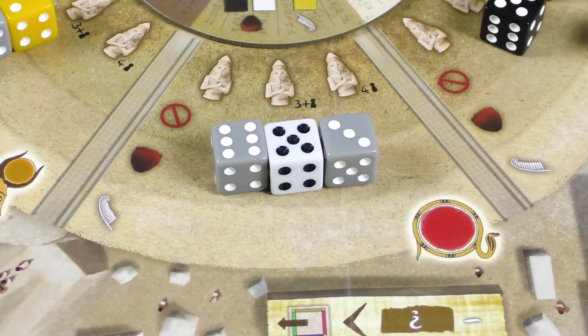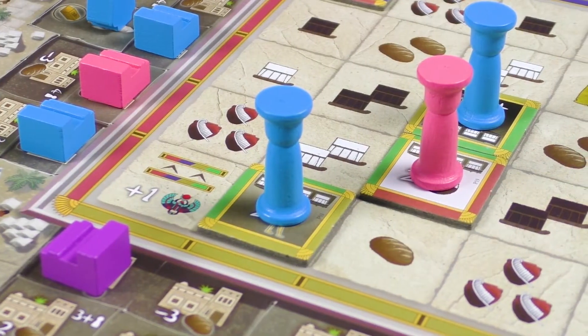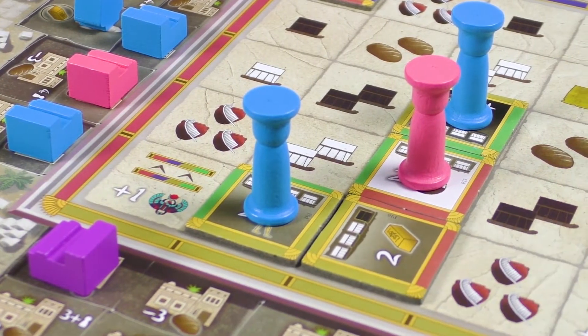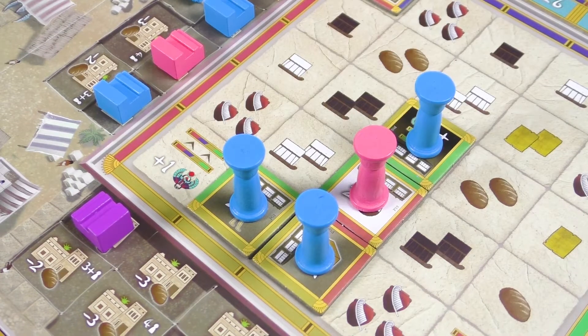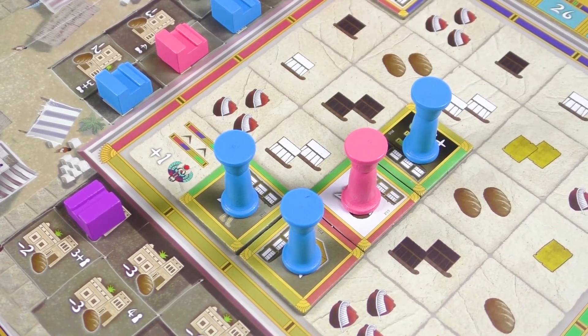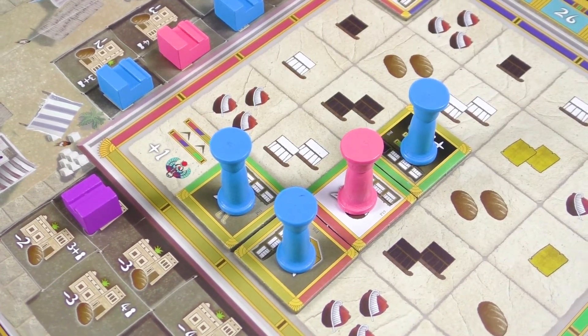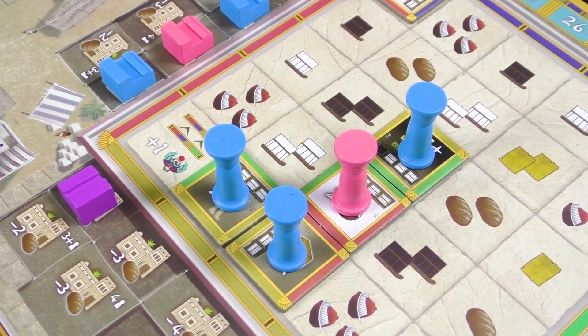The action blessed by Amun-Ra allows players to raise one pillar within the temple complex and gain resources, bonuses, and most importantly, victory points. Players score victory points for the pillar tiles, for the buildings located in the same row or column, and for matching colors of the adjacent tiles and temple edges.